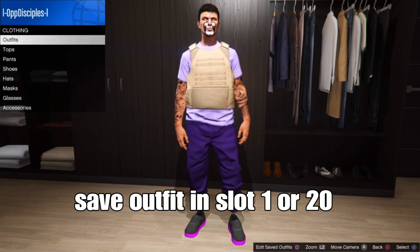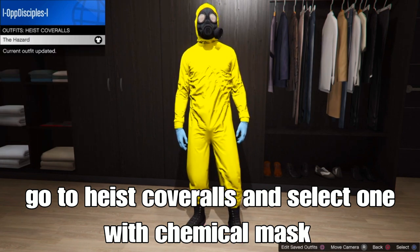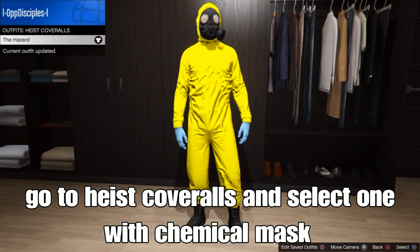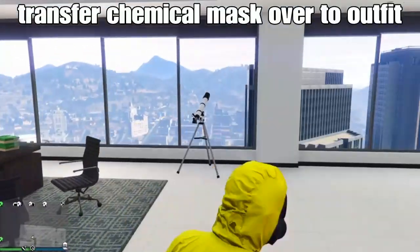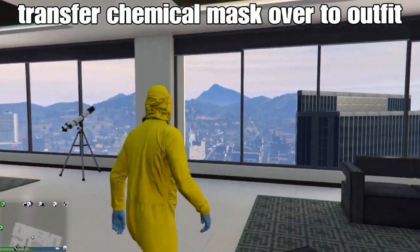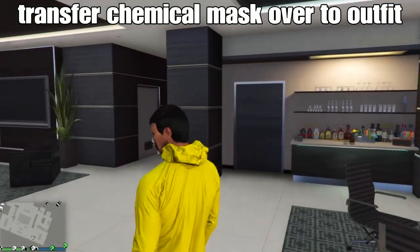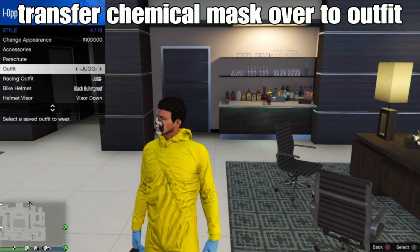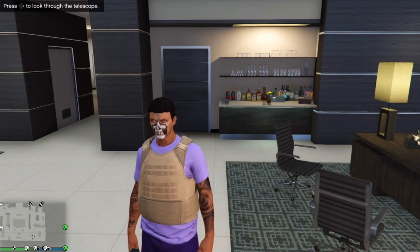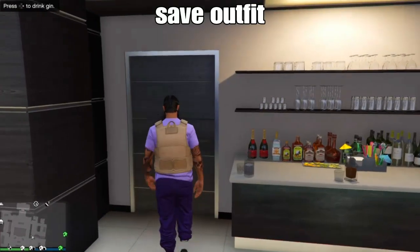From there, go down to hair and hats. Select any one with the chemical mask — any type of hairstyle with the chemical mask. Because you got that done, the next step is to dress with the mask for the outfit we saved in Slot 20. We can do the telescope glitch: run here on the map as the mask, and boom, we got it. Put on your outfit and walk away, and boom — you spawn with the chemical mask. That easy, right?